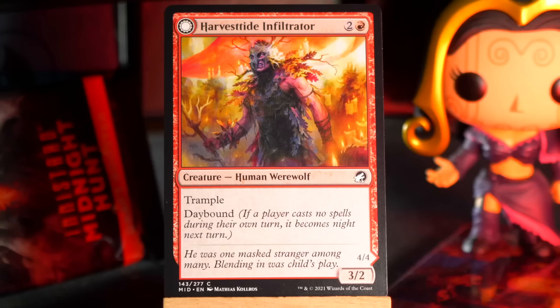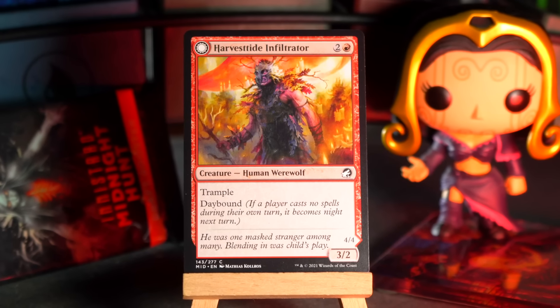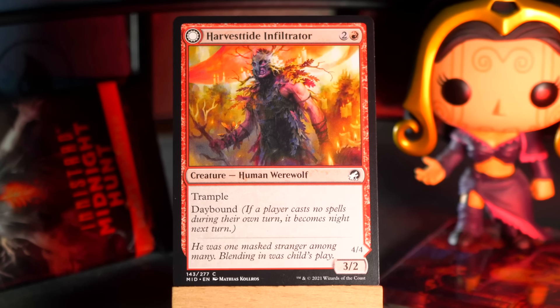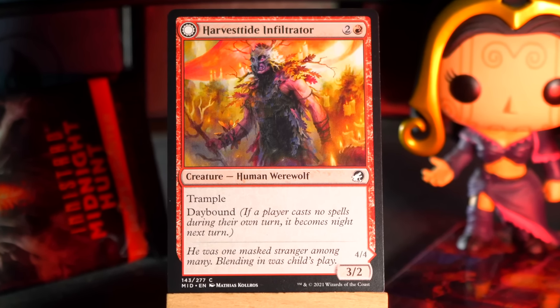Startle is next. It's one and a blue for an instant. Target creature gets -2/-0 until end of turn, and you create a 2/2 black zombie with Decayed. Oh, the Decayed creatures also can't block — I forgot to mention that, that's sort of a key point. So you couldn't use this to make their thing smaller and then also get a zombie and surprise block with it. They were too weak to block, but you did get a zombie and took less damage, and also there's more text — draw a card. Startle was... I liked it. I like cards like that.